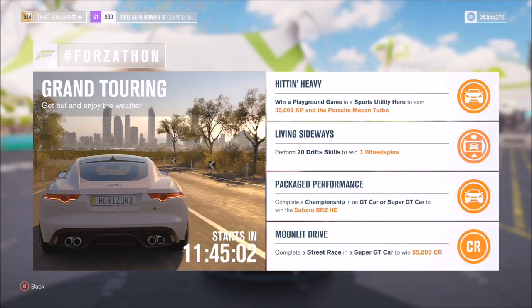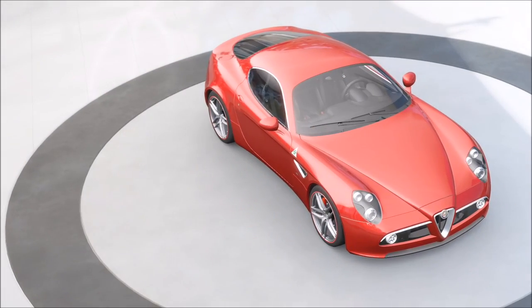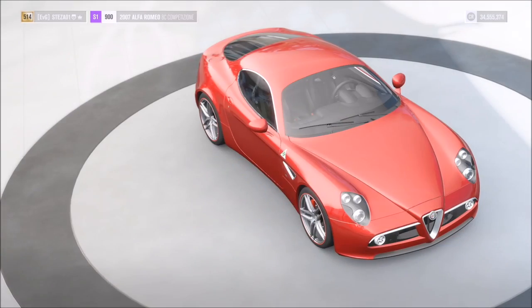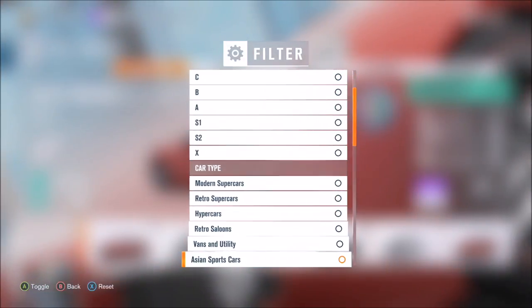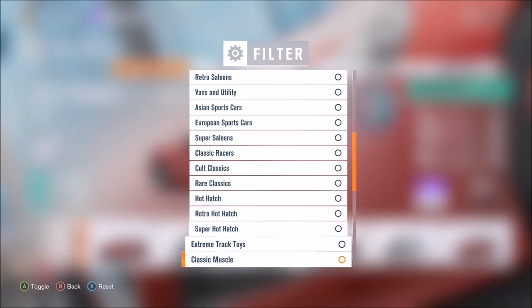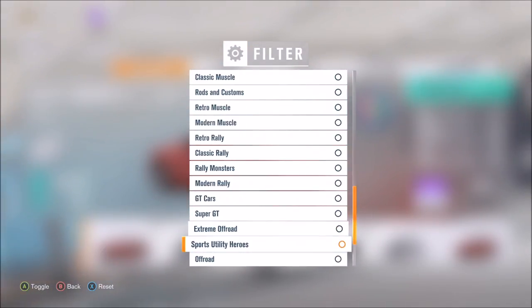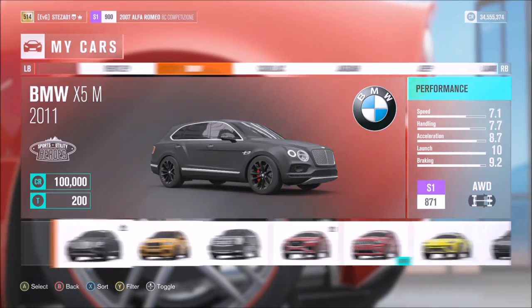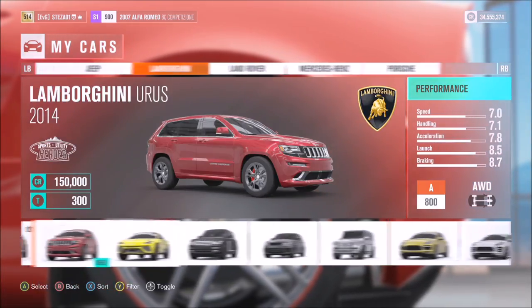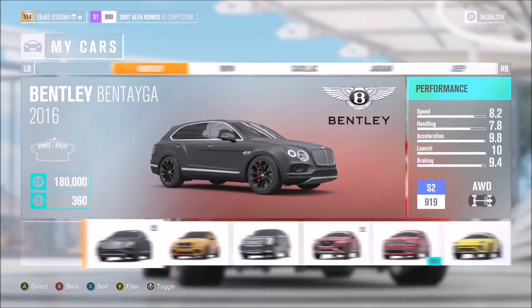So let's get started on the first challenge, Hitting Heavy — it wants you to win a playground game in a Sports Utility Hero to earn 35,000 credits and the Porsche Macan Turbo. First of all, filter your cars and scroll all the way down to Sports Utility Heroes. They are basically SUVs but just called something different. You can pick your choice — I ended up going for the Bentley, but you can pick whichever one you want.